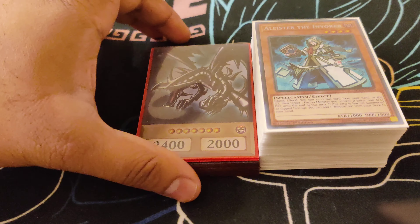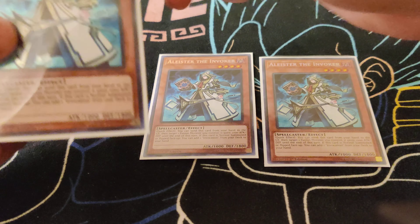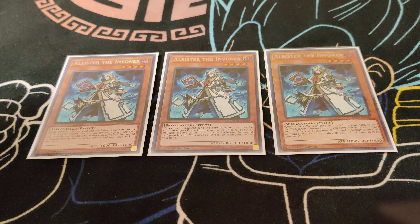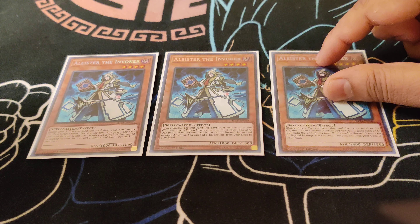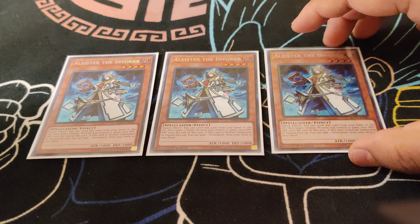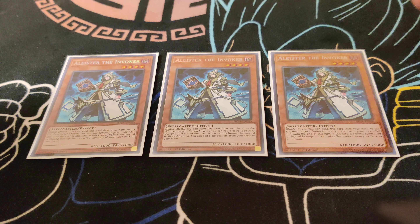Let's go on with the main deck, starting off with the monsters. First off, obviously, we do play three Aleisters. It's the best normal summon in the deck — searches Invocation, gets your plays going. One neat thing I did in the tournament was I searched Invocation with Aleister and then used Invocation to fuse my Red-Eyes or Dark Magician in hand to make Dragoon right away. That's something neat you can do with this deck.